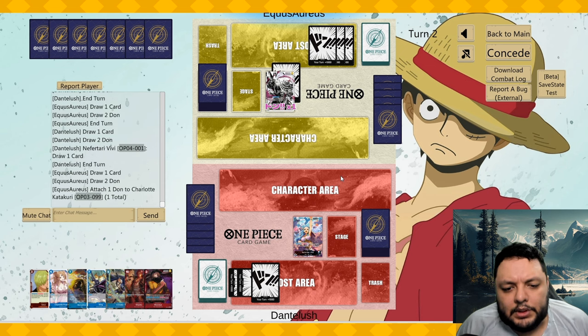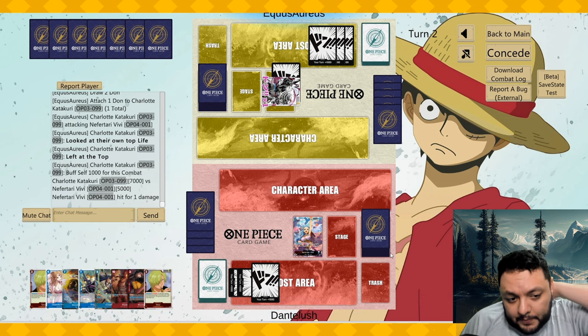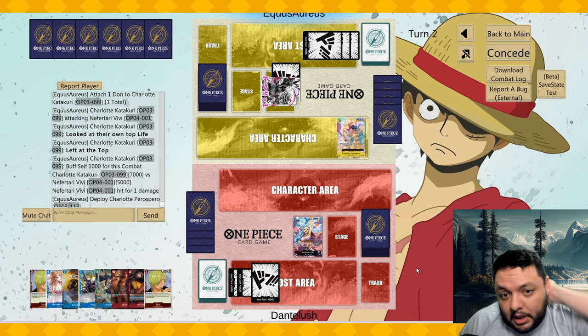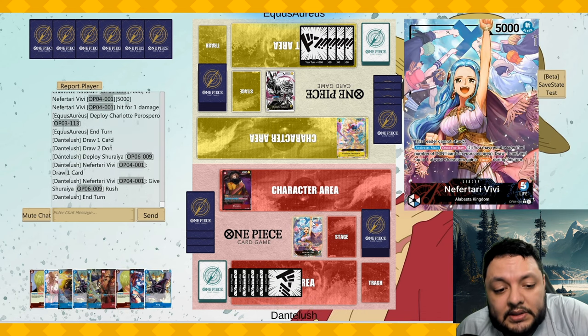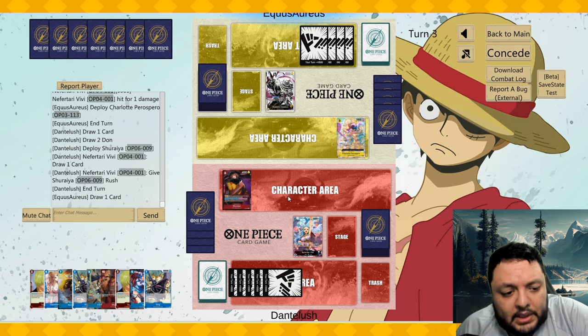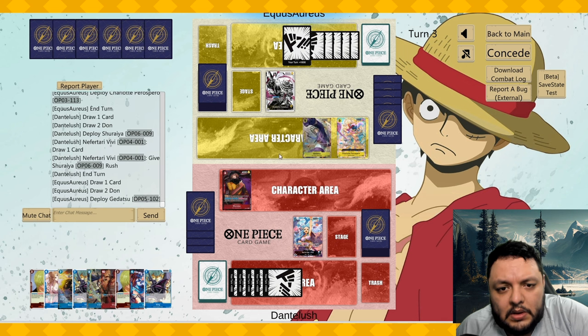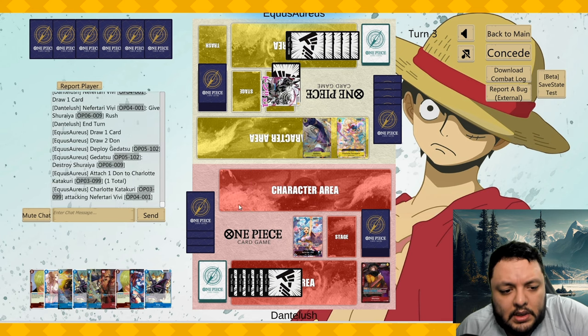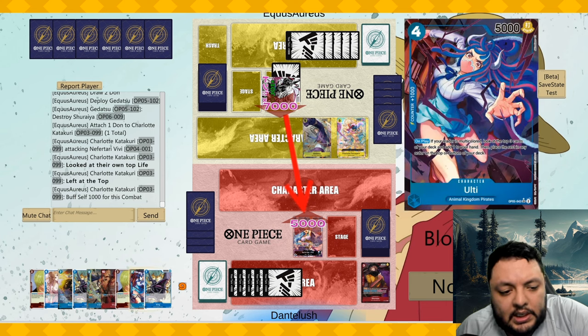Now we have the Katakuri matchup. We drew a card going first — that's the only thing we've done so far. Maybe Pudding could be good here. At least we get to play the blocker and draw a card, although if he has Gadatsu that could be really bad for us. We can maybe do a Pudding next turn if he plays Gadatsu.